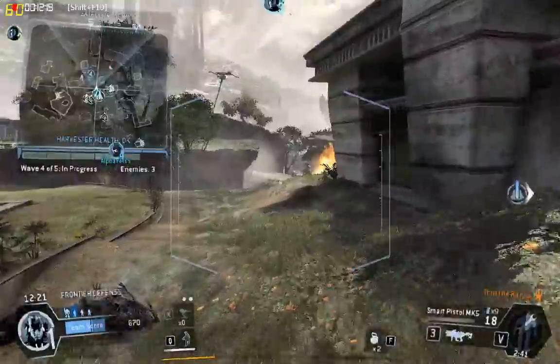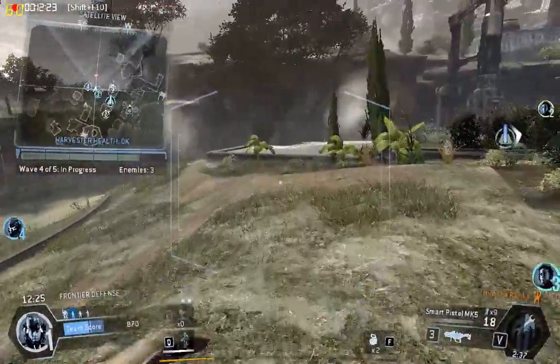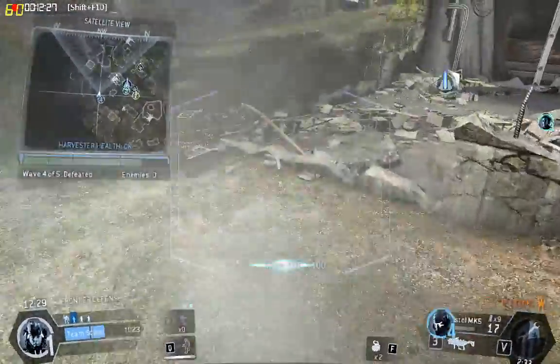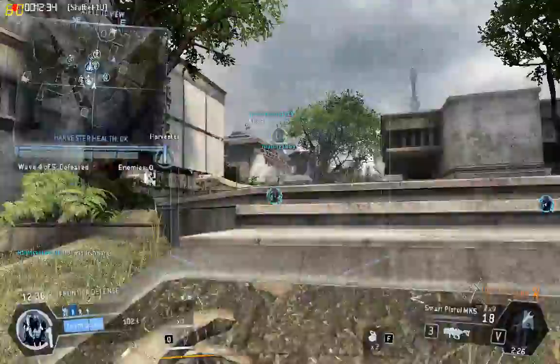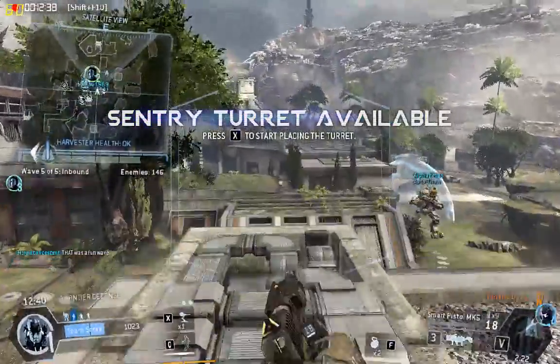Harvester's shield is recharging. Don't let the IMC damage it. You can't do any better than that — the Harvester didn't take any damage at all. Nice job. Pilot, we've got a turret available. Put it someplace where it can do some damage.